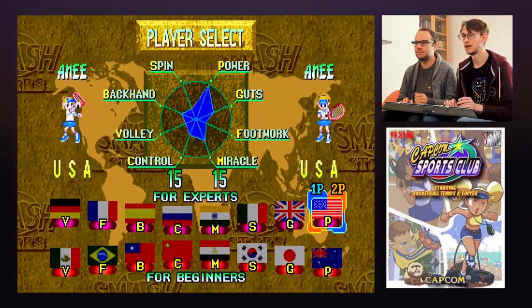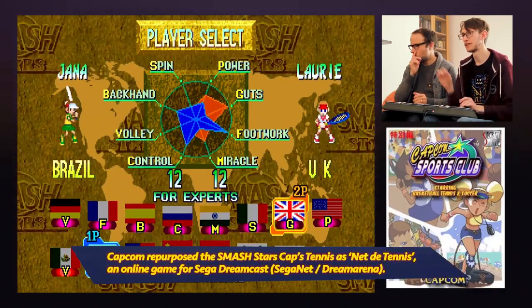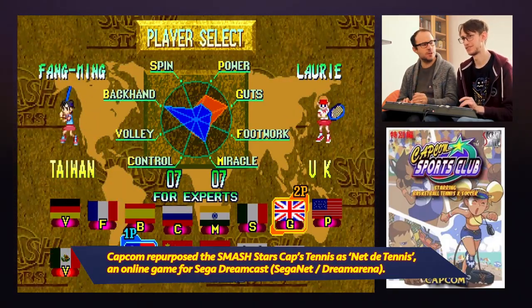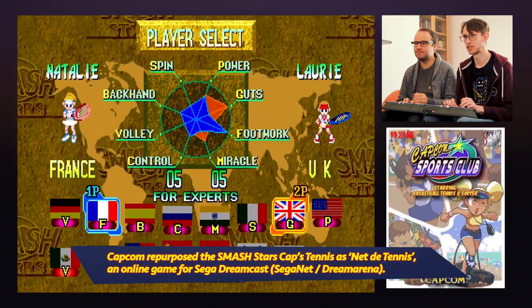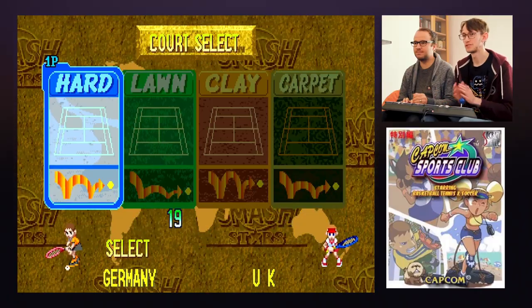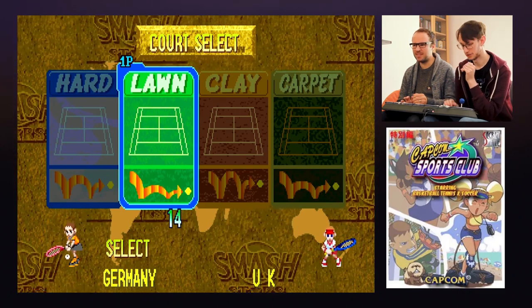I'm player one and you're player two. There are stats in the middle here, but I'm no expert in this. I'm going to represent UK. I'm going to represent Germany — because I was actually born in Germany. I didn't know that. Now you do. What sort of surface shall we go with? Classic — do a bit of Wimbledon action?